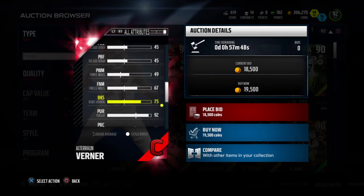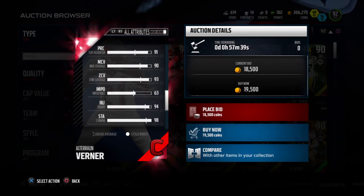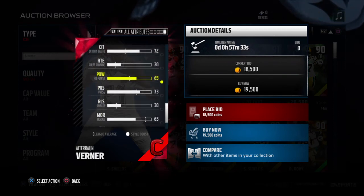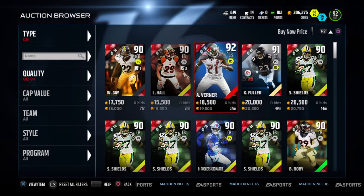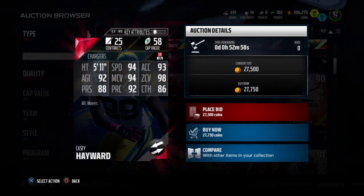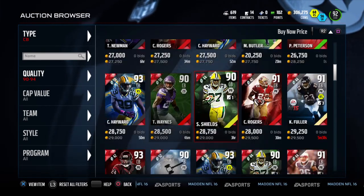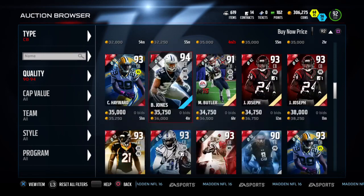He's got pursuit and block shedding too. You could probably play him at safety — he's got 80 spectacular catch and 72 catch in traffic. Press and man are probably his only weak points, but he's a really good card and he goes for like 15k at some point, so get him while you can. Casey Hayward is another good one — I've seen him at like 15k before, 86 catch, 98 zone, 94 man — that card is great, go pick him up too. But that's gonna be the video for you guys — stay tuned for more Madden 16 Ultimate Team videos. See you guys later, peace.